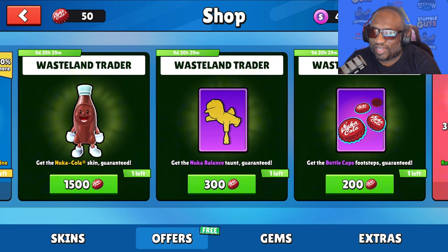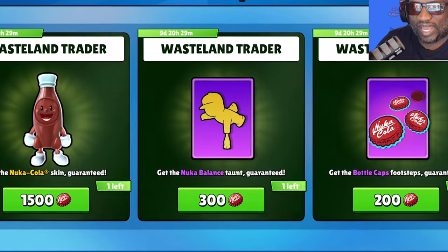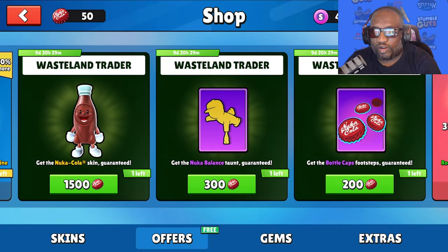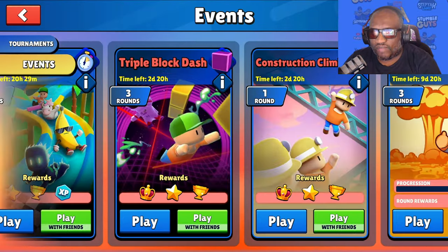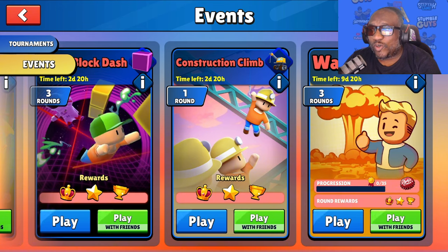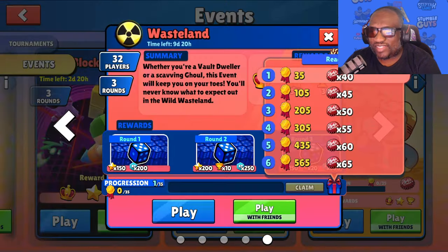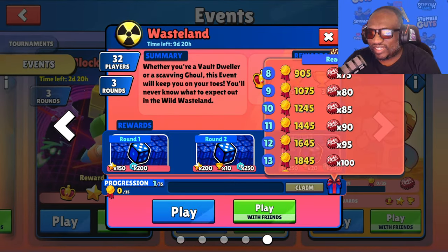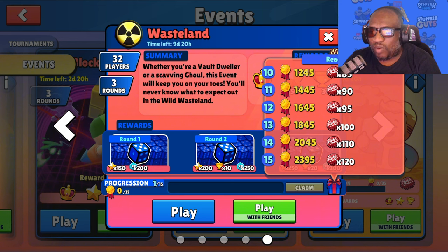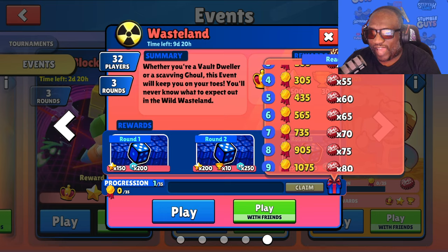You can get the Nuka Cola skin — that's what I'm going to play for. We have a taunt animation, the Nuka balance, and the bottle cap footsteps. You can redeem your Cola caps to get all the Wasteland Trader items. There's got to be a way to get more caps. We're going to hop into the events and there's a new Wasteland event — three rounds: 40, 50s, 60s, 100s. Max them all out, level 1 through 15, and collect as many caps as you can.